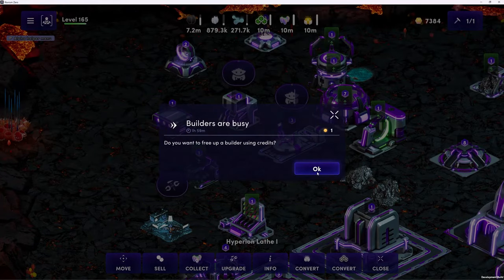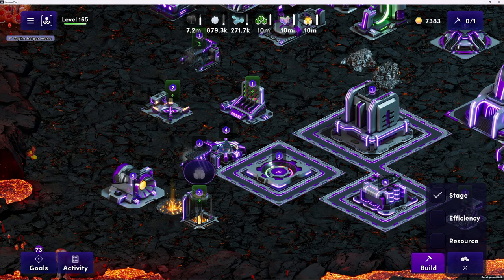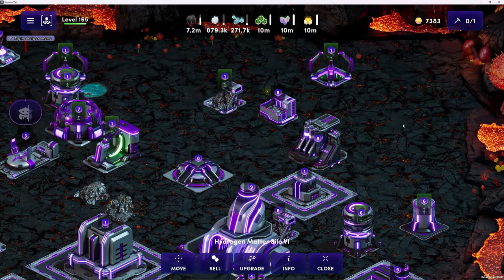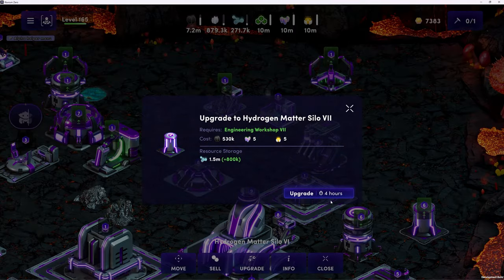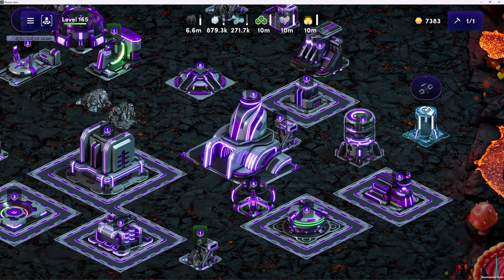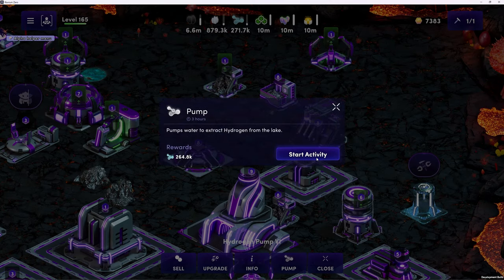Elements do have value even in the end game. Not to mention this game will not be released and then left to sit - we'll of course be adding new features, new structures, more upgrades in an ongoing fashion. Will there be any way to sell the elements? Right now no, but I did mention earlier that there's certainly talk of making the elements an ERC-20 token as well. And if they're an ERC-20 token...